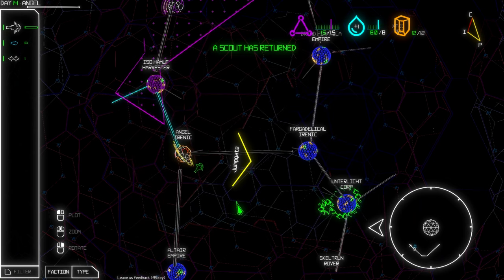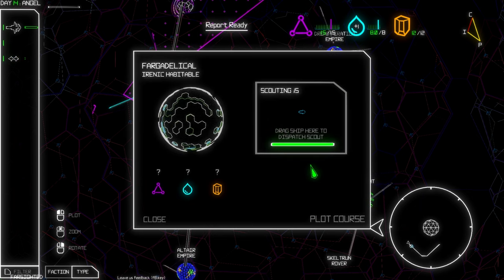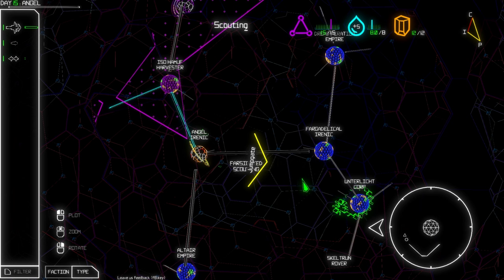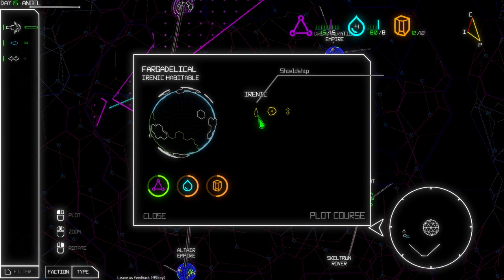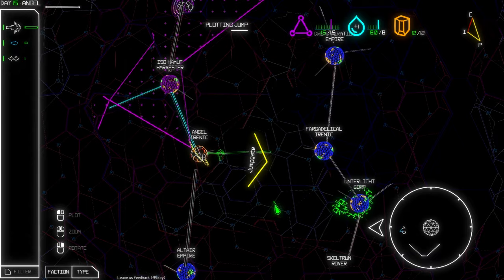Scouting 15 — there's a cooldown, we didn't wait long enough. Send again, there he goes. The scout seems really good, saving us a lot of fuel. The scout returns: Irenic Peace Liner sanctuary — this might be where we need to take these guys. It seems fairly safe. Let's jump.